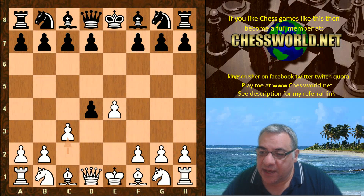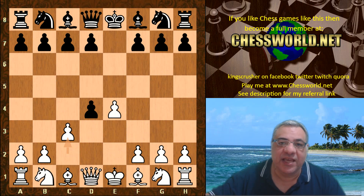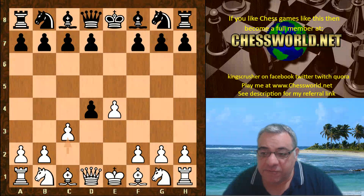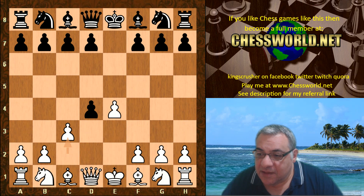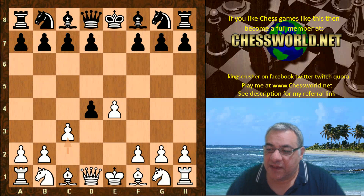This gambit lost favor in the 1920s as defensive lines were discovered. It was popular with the likes of Alexander Alekhine, a former world champion, Frank Marshall (US champion multiple times), Blackburne, and Mieses — but yeah, in the 1920s it started to lose favor. Anyway, let's have a look at this game.